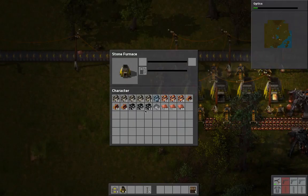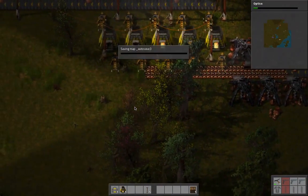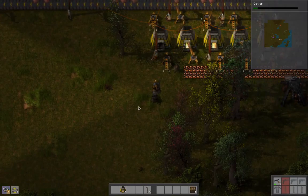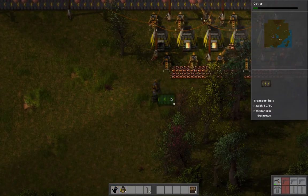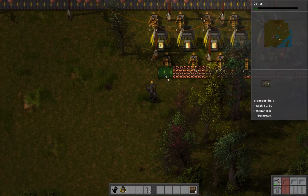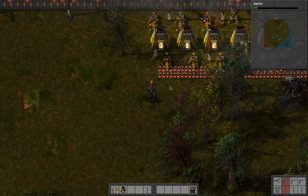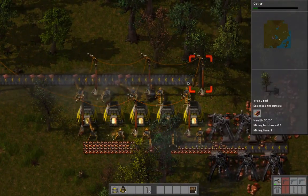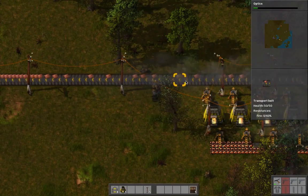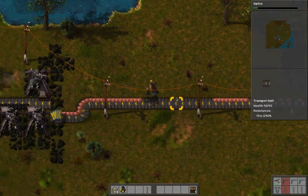Remember, for Science Pack 1 we need copper plates and iron gear wheels. So we're going to need to turn the iron plates into iron gears. I'm going to need to turn it over here. They can pick up - it seems like they can't pick up unless there's a block in front of them, but they can drop off without a block in front of them. Maybe they changed that.